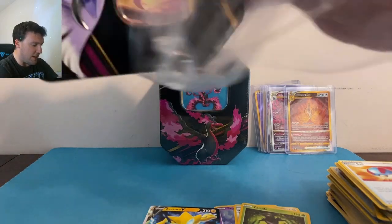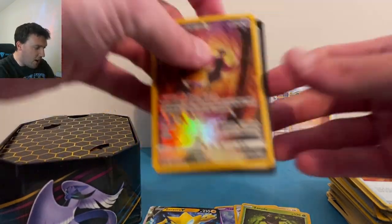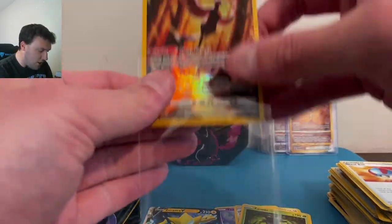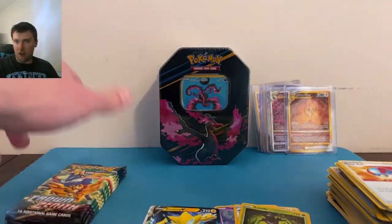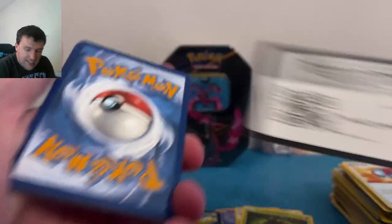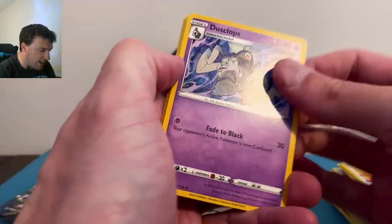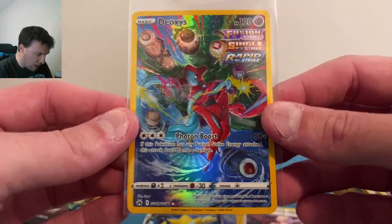Moving to the second Articuno tin — stay frosty. Very nice — there's the promo. We'll get Articuno sleeved up. Thank you all so much for your continued support — you all really do mean the world to me. This is phenomenal. We're at about 8,500 subscribers approaching 8,600. Deoxys is not a bad card to pull, and a BD holographic — nice! Beautiful Deoxys card, love that artwork.